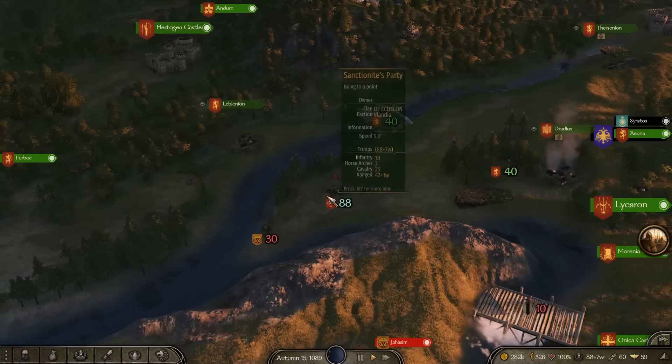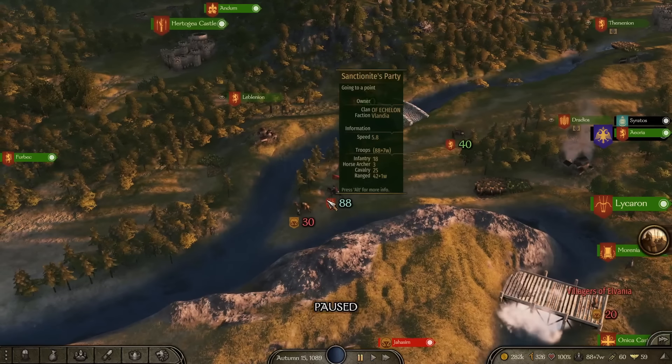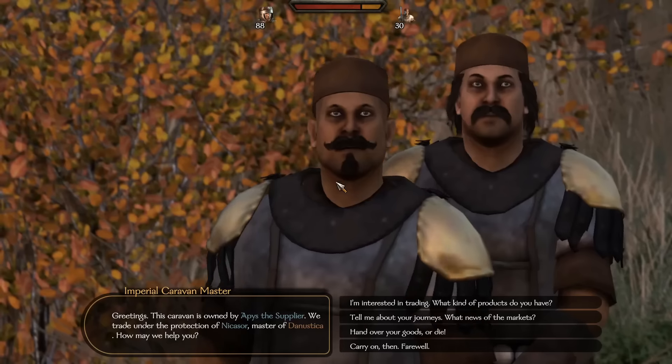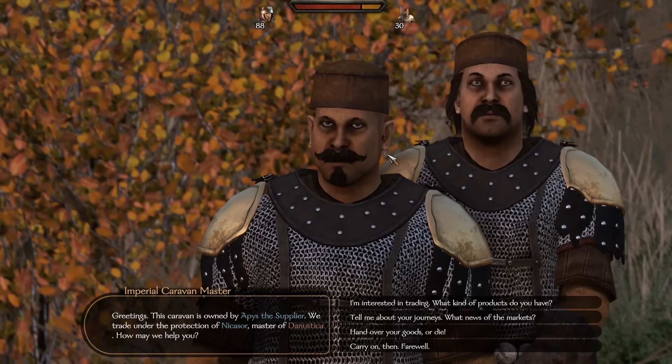All that's going to happen is the enemy will go back and forth trying to get away from you. If you just keep cycling back and forth you can gain distance on it without it escaping, and slowly over time you'll get to the point where you can actually attack it. This is a way to take down caravans much faster than you.